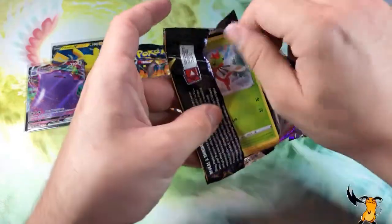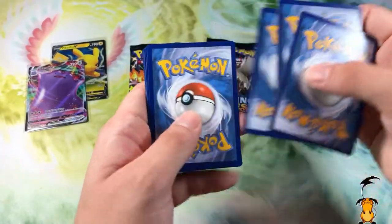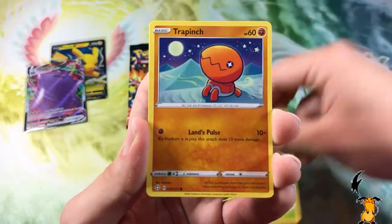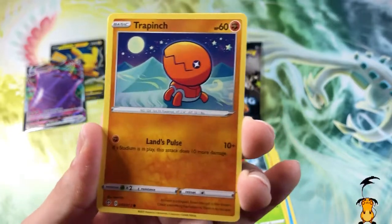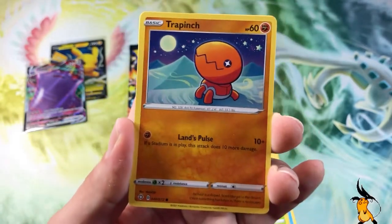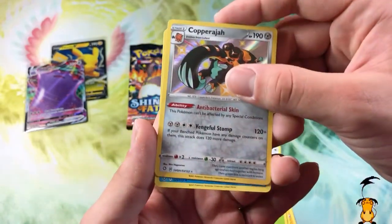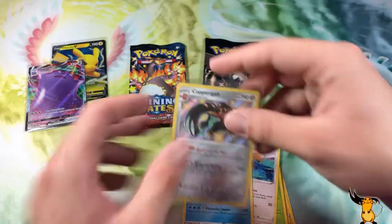That's why I like to include Shining Fates packs in a lot of my openings — the pull rates are just incredible. We got the Floatzel, the Dartrix, the Rotom, Yamper, Trappinch — by the way Trappinch is my favorite Pokemon of all time ever since I was a kid. He's just chilling back there. We got Rowlet, Eevee — and look at that — a Copperajah shiny vault! We are definitely starting to rack in the pulls, thank you Shining Fates.